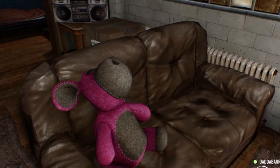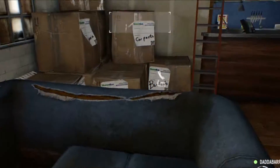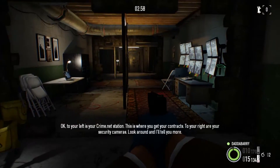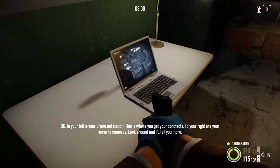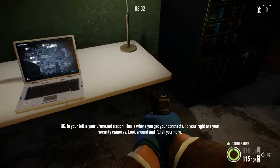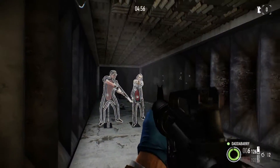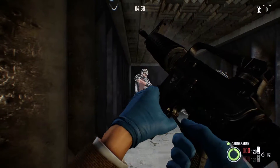Inside you'll notice the texturing is actually fairly basic — that was my initial impression. Downstairs you have a sort of mission control area which gives you access to the online crime.net where you can check jobs and assignments. You can also go to the shooting range and practice a bit there.